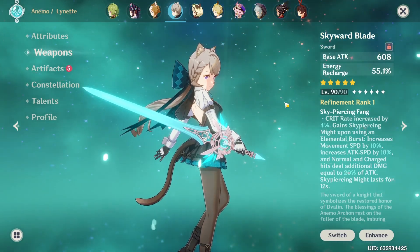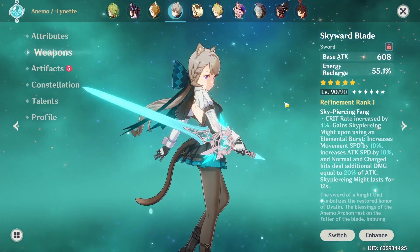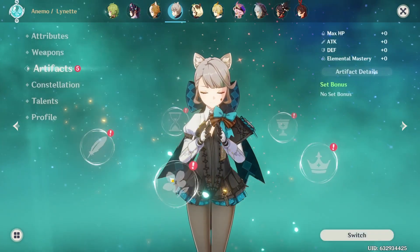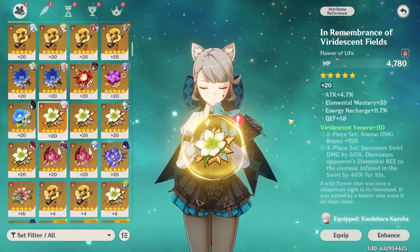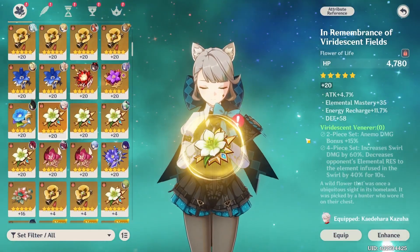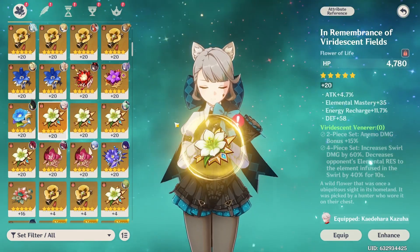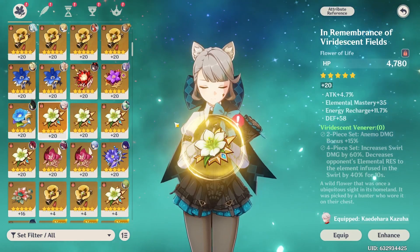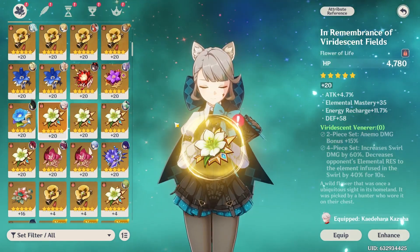Now let's look at artifact sets. Obviously the first option is Viridescent Venerer, and she's going to fill that role pretty well — just being the Viridescent Swirler on a team, much like Sucrose and Kazuha. Do you have any other thoughts, or other sets Lynette could use, including the new sets?